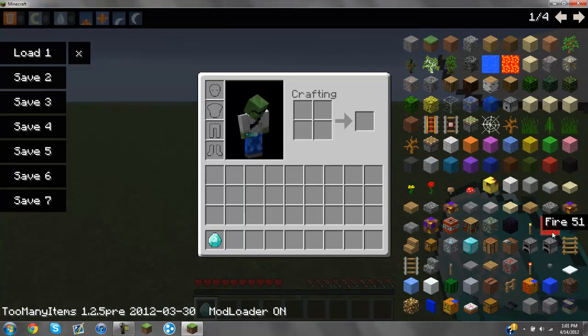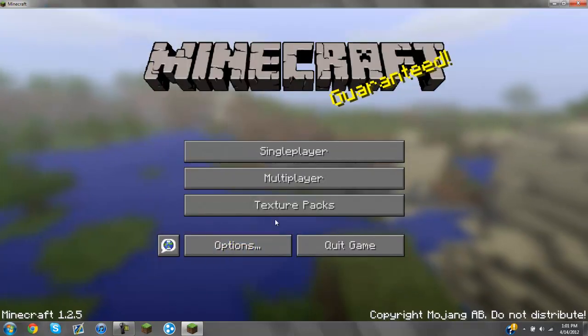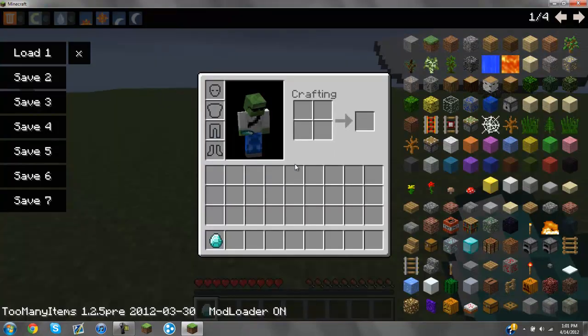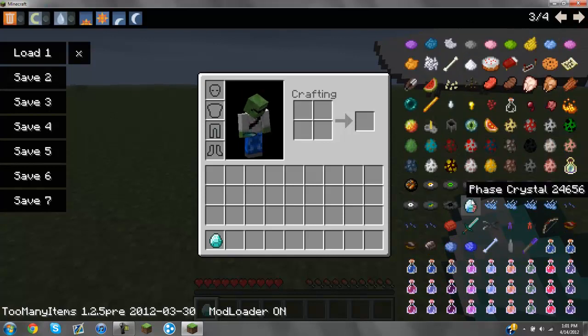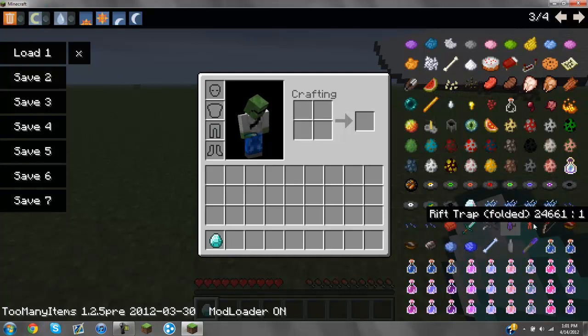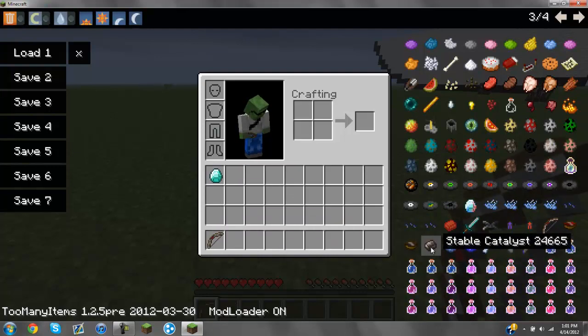I'm going to go to the default texture pack real quick because I haven't installed the resource pack thing. But just do this and over on these pages you'll see all these things — these are the mods for it. Sphering bow, all this stuff. It's a really cool mod, go install it if you want to.